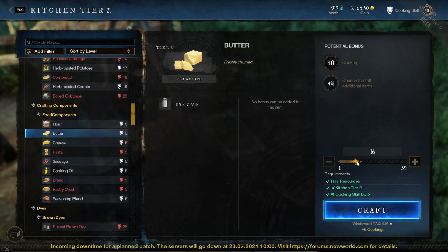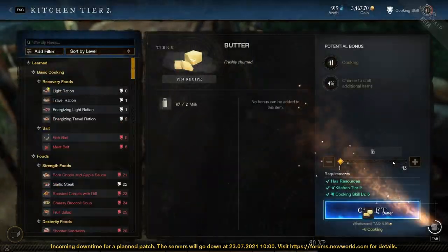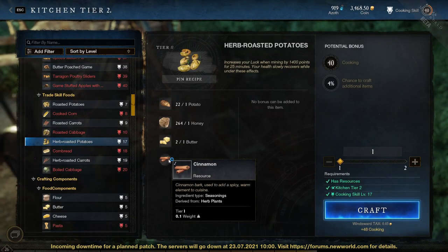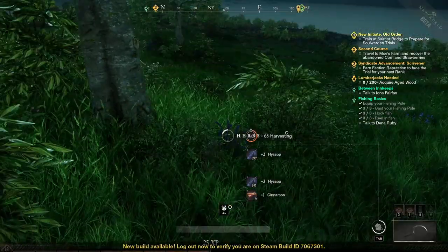The butter can be cooked in the kitchen when you have milk, which you can simply take from a cow that is also present in some towns. Here, I gather it from Dottie, who is sitting in Wind Sword. The limiting material here would be cinnamon, which you can find as a rare drop from herbs. I found my cinnamon in First Light near the coast.